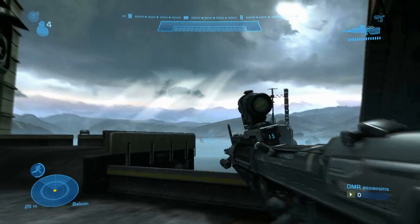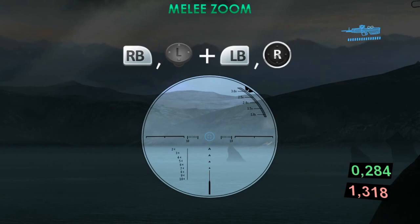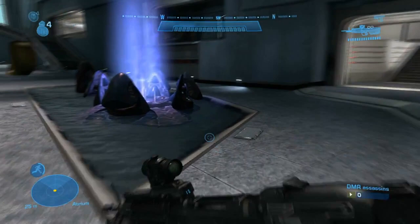A little advice: always keep a small amount of energy in your sprint gauge, because that enables you to do the glitches whenever you want. If you're jumping, you can't use the sprint glitch, but you can still use the weapon change. Those are little things to know.